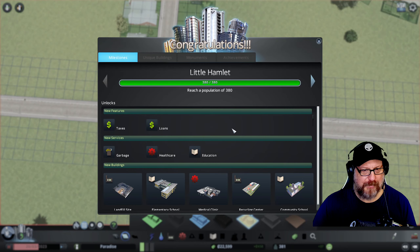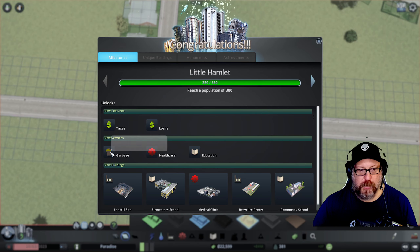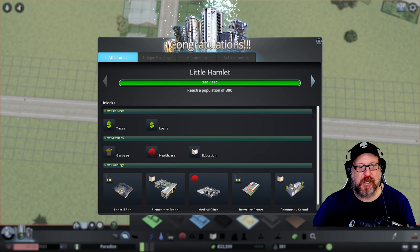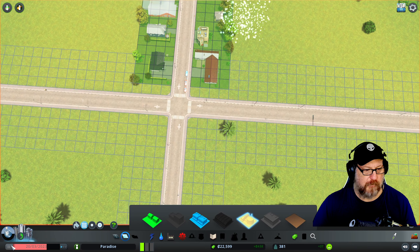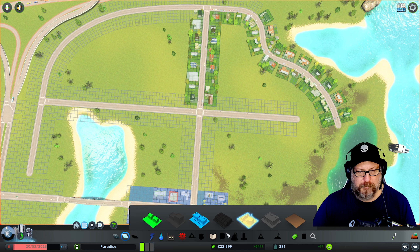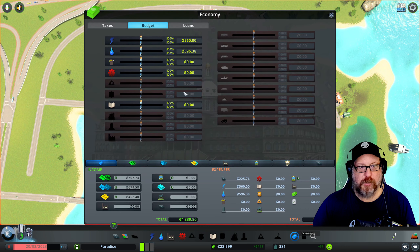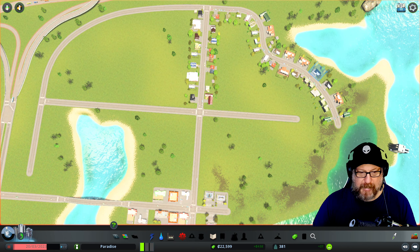Little Hamlet — now we have taxes. First thing you do when you unlock taxes? Well, we'll review it. Now, so we have to worry about garbage, healthcare, and education. Education first. Garbage and education first, for sure. That should pause the game for us. Oh, because of the way that I ran the road there. So first things first — as soon as you hit that, go into economy, go into taxes. Crank this up from 9 to 12. This will help you out a lot. And we'll do the same when we unlock the high-density stuff. That increases our revenue. But I've got to get houses in here right now.